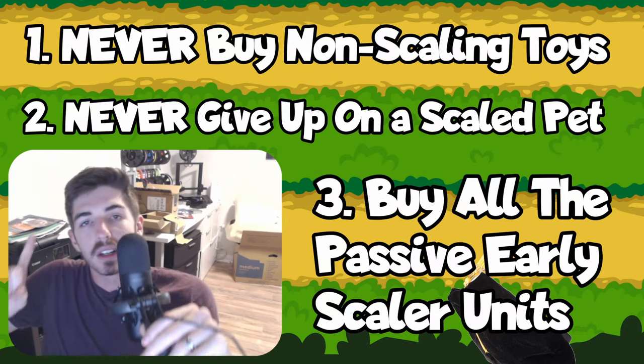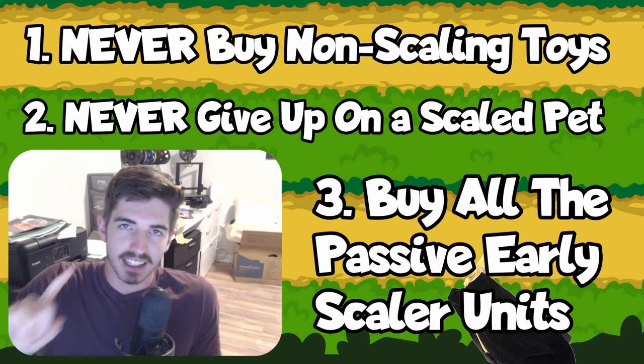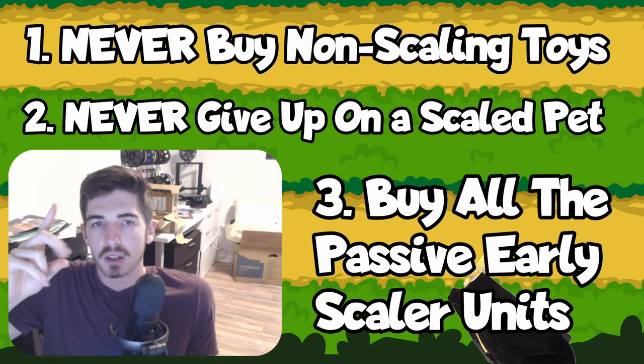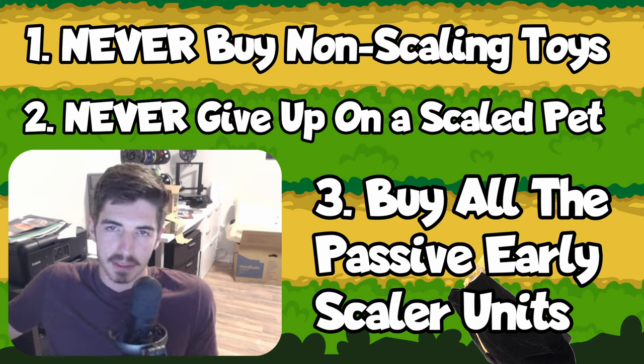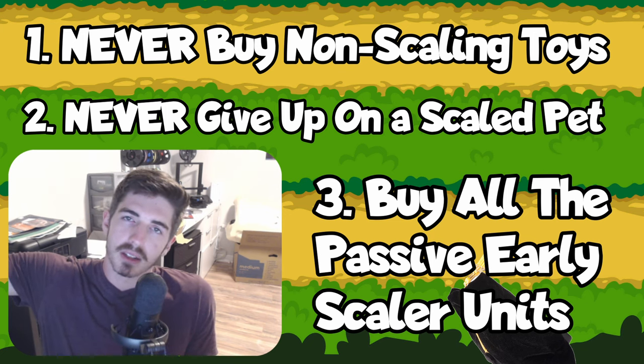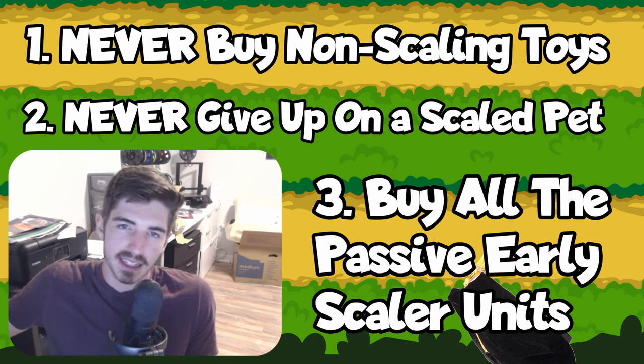You'll see three main takeaways. One, never ever take a toy that does not scale your team. Number two, once you've started scaling up one of these low-tier units, never ever pivot away from it as you may lose its stats that you worked so hard for. Number three, buy as many passive early scalers as possible.